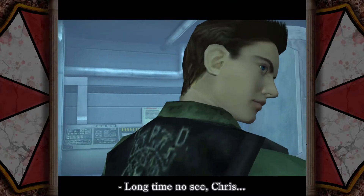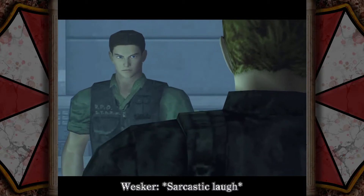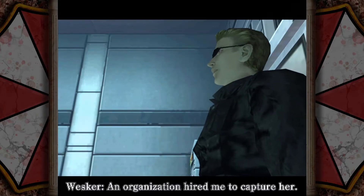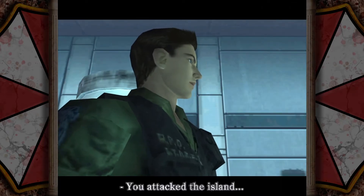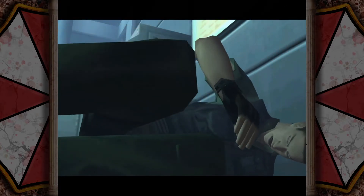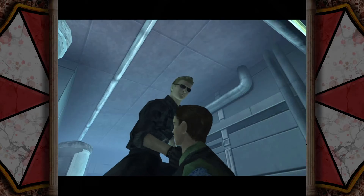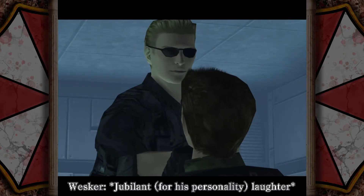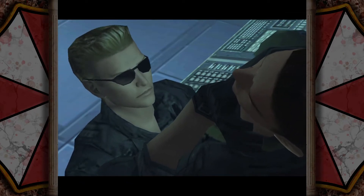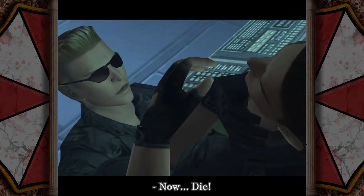Long time no see, Chris. Wesker? I'm still alive? What are you doing here? I came for Alexia. Who? An organization hired me to capture her. Wait — you attacked the island, and my sister! You have no idea how much I hate you. You destroyed my plans. So now I've sold my soul to a new organization. Now, die.